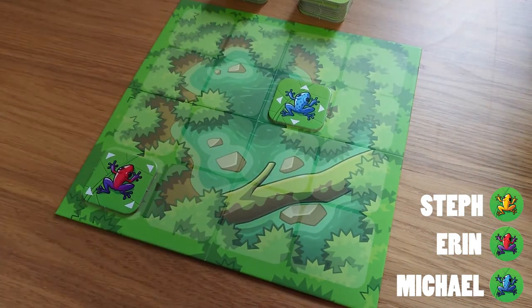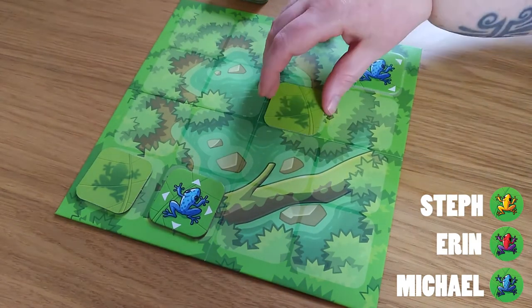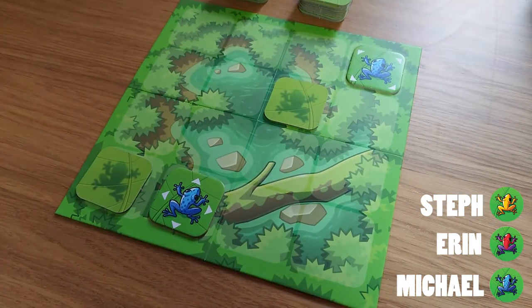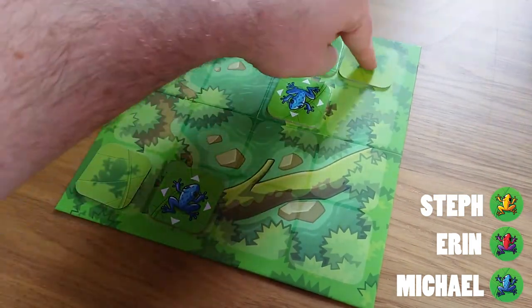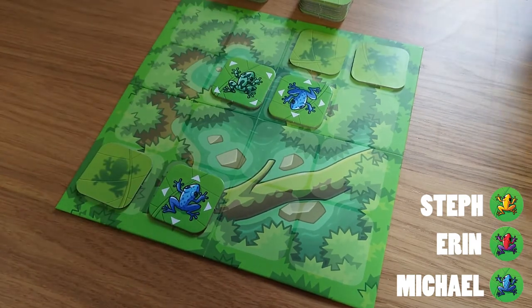Steph opens up the match with a blue placement, putting Michael into a very, very early lead. But of course that doesn't matter, because the only thing that does matter is having the most of your frogs face up on the board at the end of the game.